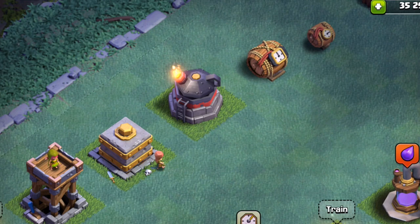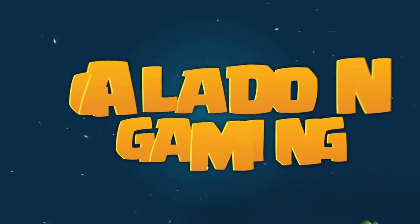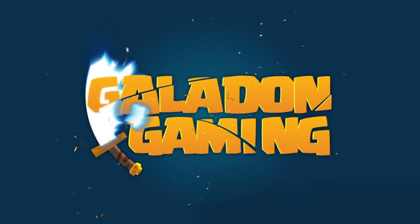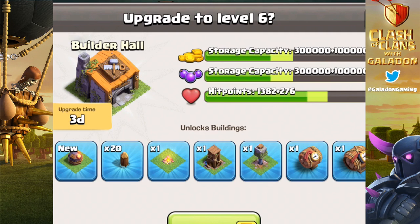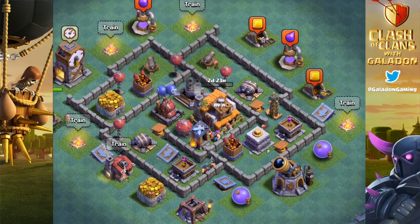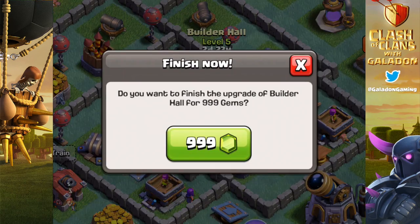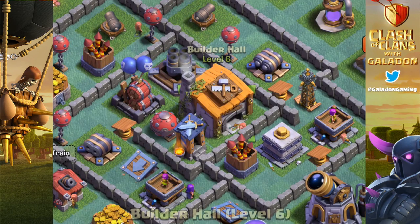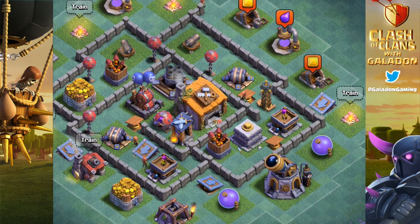Builder Hall 6 is coming and some people are about to get roasted. Welcome back, fellow fans of Clash of Clans. It's time for the Builder Hall update. The Builder Base is getting upgraded to level 6 Builder Hall and all of the accoutrements that come with this new upgrade, including a new defense, and we are going to see two Crushers crushing dreams and a whole lot else.